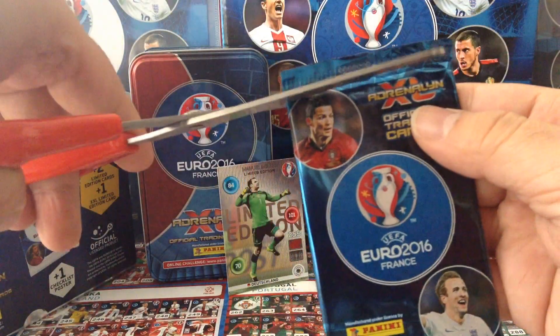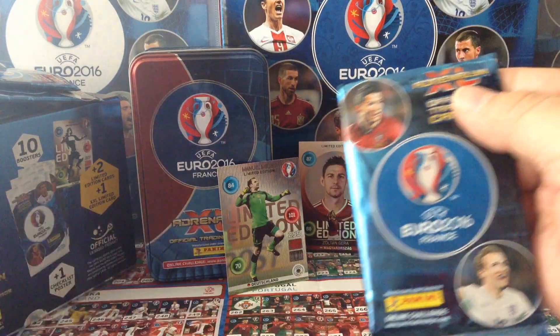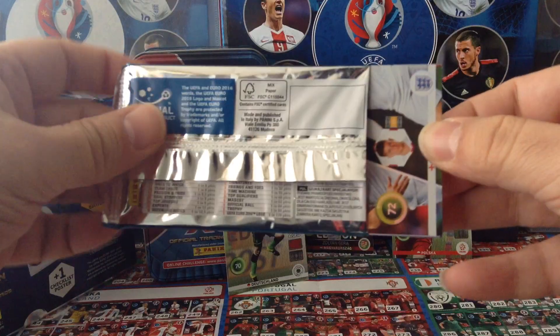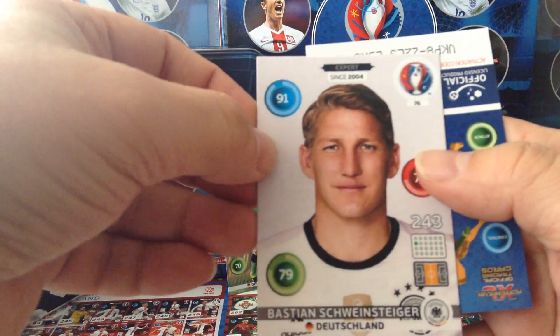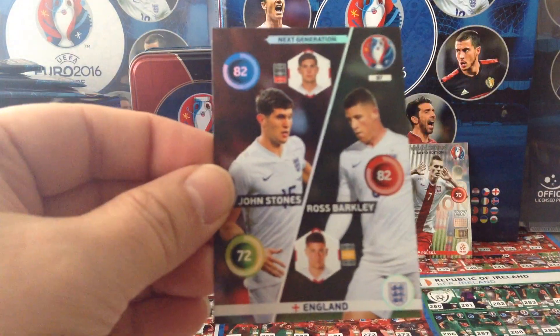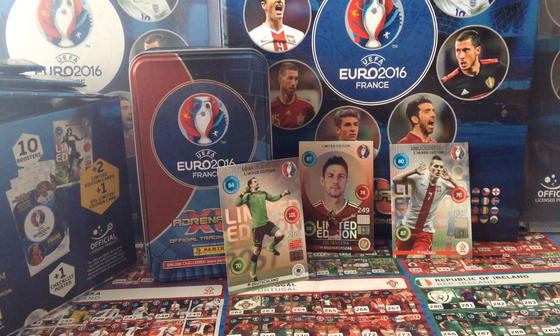This is the last packet. Here we go. Teammates, Schweinsteiger — Expert. And England Next Generation: Barclay and Stones.